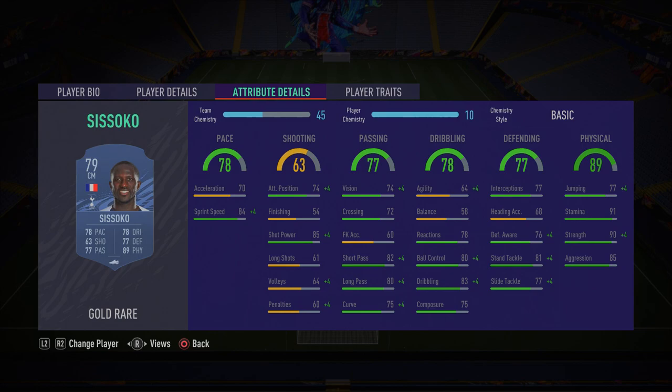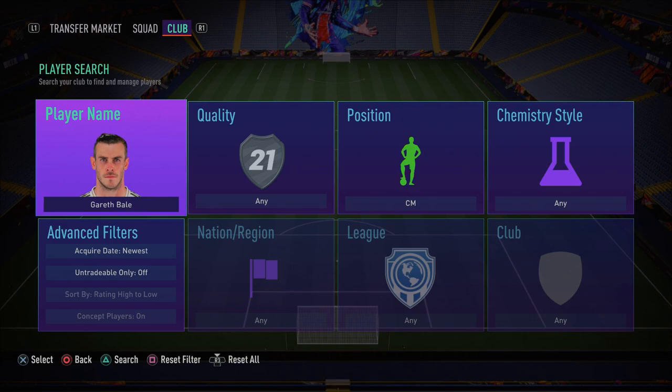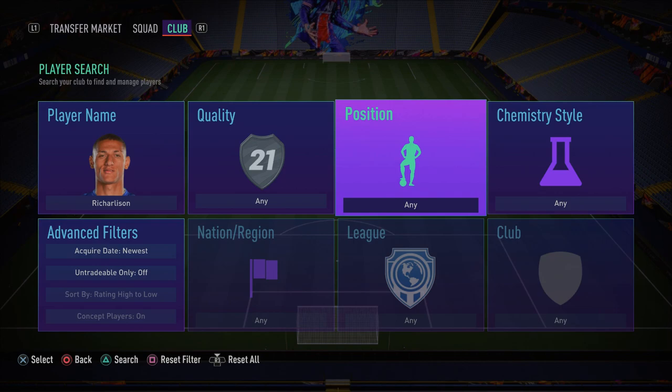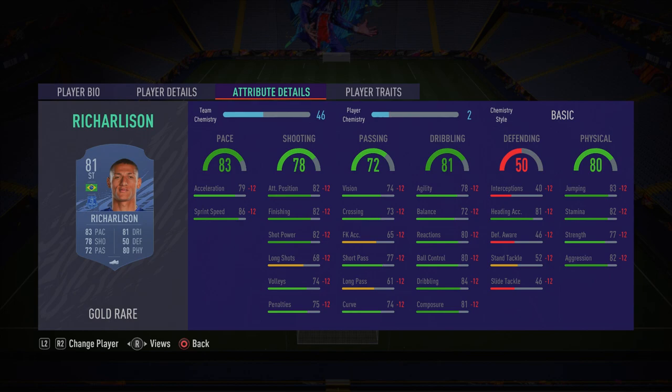In the central center mid spot we actually have a striker who — after the formation change — will be playing CAM, but he's here for chemistry reasons. That player is Richarlison. He is ridiculous in this game — he's got four-star skill moves and five-star weak foot. That five-star weak foot makes him completely unpredictable, since players won't know which foot you want to shoot on. That already gives you a massive advantage in attack.